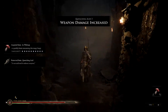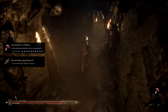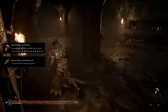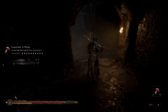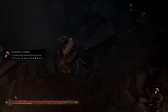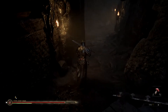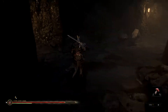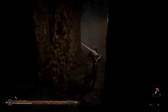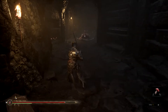Weapon damage increased — I'm rolling like a big boy. We got our heavy armor, a decent sword, damage is probably off the charts now. Let's see what's down here — that's probably a pit of death right there. I think this connects to the area we just cleared out, and it does. Good to know. There's another one of these — looks like they're sleeping.